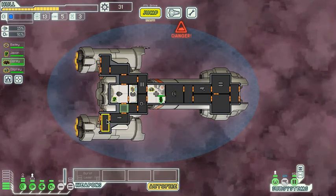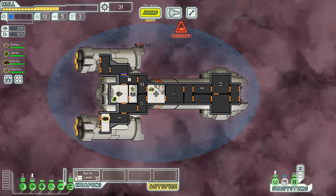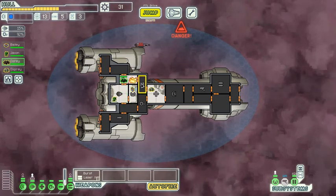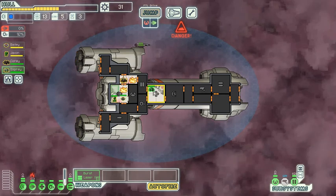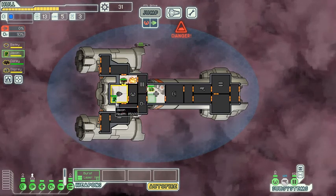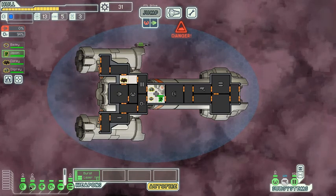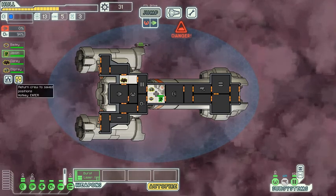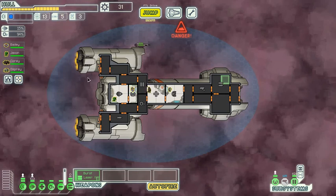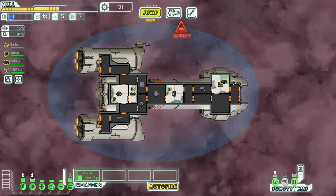I can tell that none of my systems are on fire because they would have a little symbol saying they're on fire. So it means one of the empty rooms is on fire. I can't seem to find it — must be up here. Here's the fire. I need to send everyone to the medbay. For the brief time the fire was in the engines, there was a symbol above the engines that said fire. There's this really useful feature — if I press this, it returns everyone to where they were, so I can save crew positions.